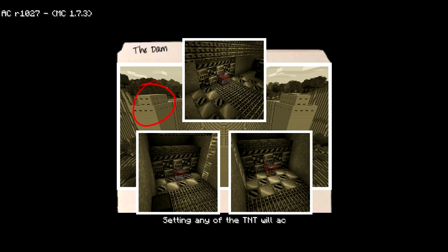No problem. Setting any of the TNT will activate all their timers for three minutes. After all three are placed, you are to head to the helipad. If you don't make it in time, the helicopter will leave without you. Good luck and godspeed.